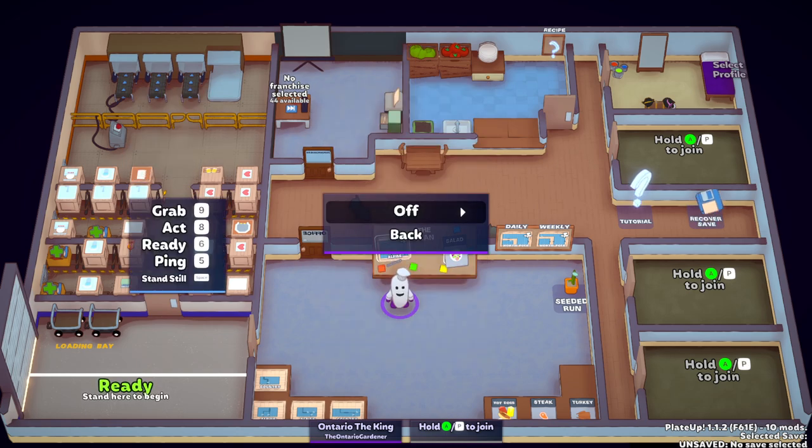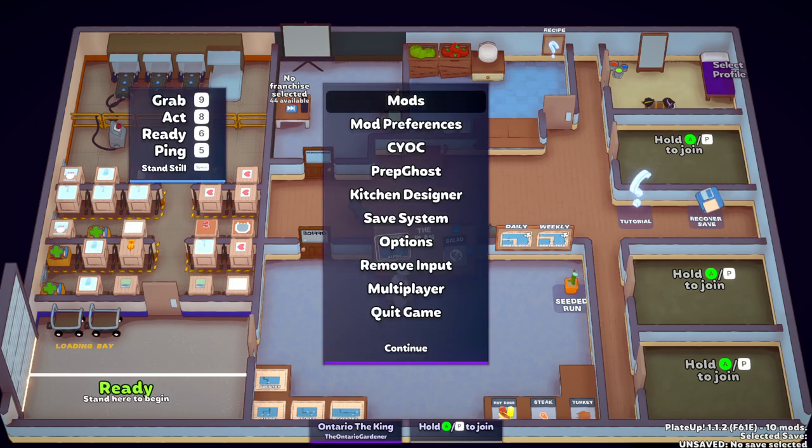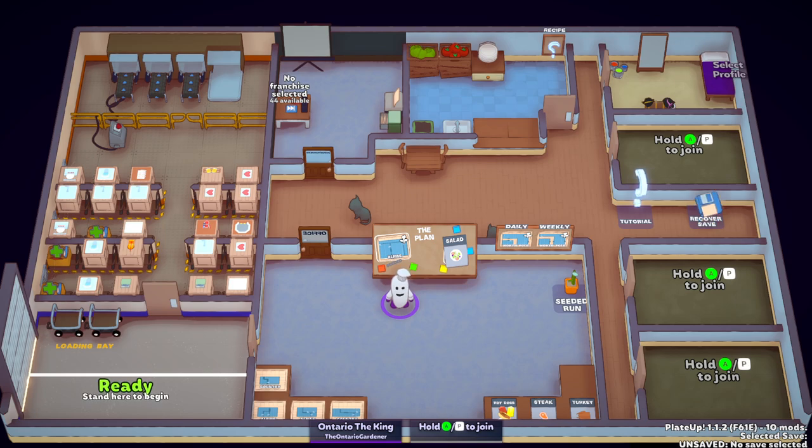Basically, you turn it on or you turn it off. If you have it off, it basically sets everything back the way it was in terms of moving. If you have it turned on, what that means is during your prep phase — which technically we're in prep phase — you can walk through everything. You can walk through the walls, you can walk through items, you can hold items and walk through them.